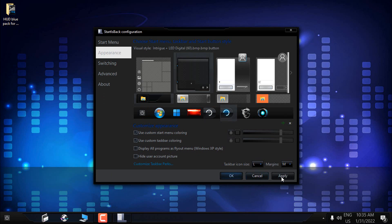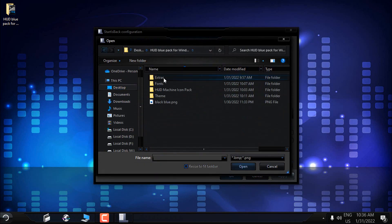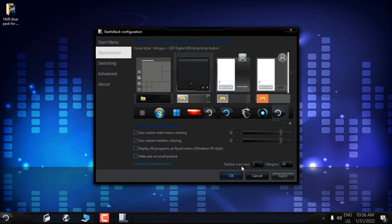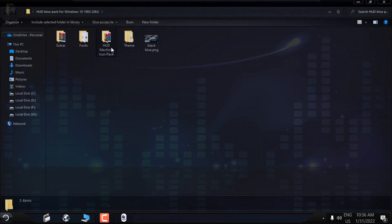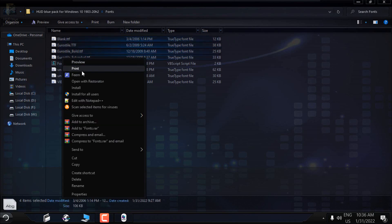Now I will change the custom start button — I already did that here. To change the custom start button, go to the green little plus, go to Extras Orbs, and choose one of the start buttons. Select it, click Open, select it, and click OK. You are done.